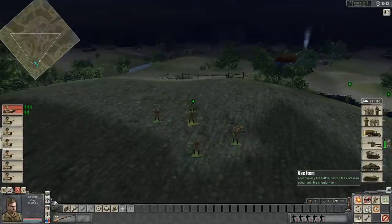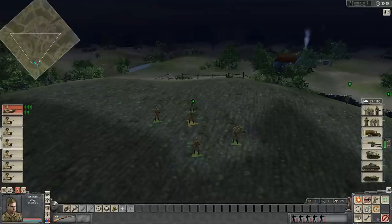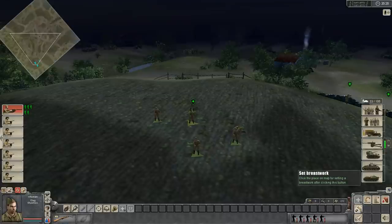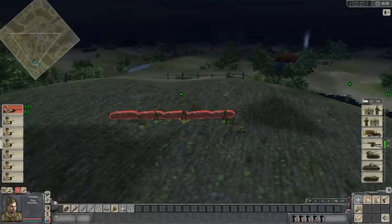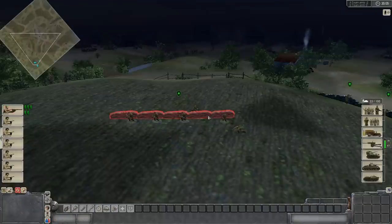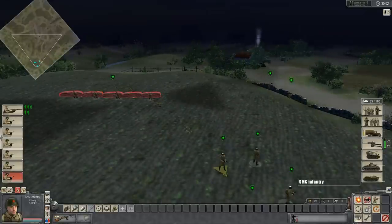Riflemen are some of the only units that can make sandbags. To do that, look in the bottom right-hand part of the screen where it says Use Item — the two gears. Click on it and hover over what says Set Breastwork. The easiest way to do this is to hold down the right mouse button and drag. I killed one of my riflemen, so this squad of six went down to five, so there are only five sandbags I can place. I dragged and dropped so they're going to put those five sandbags up.